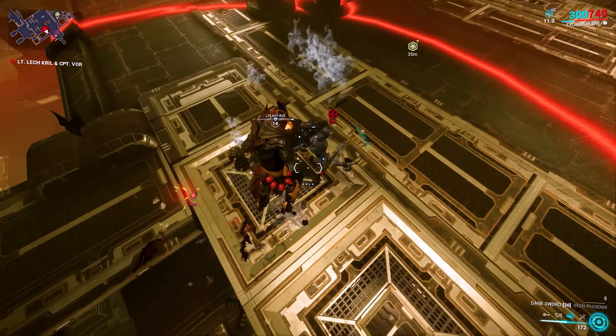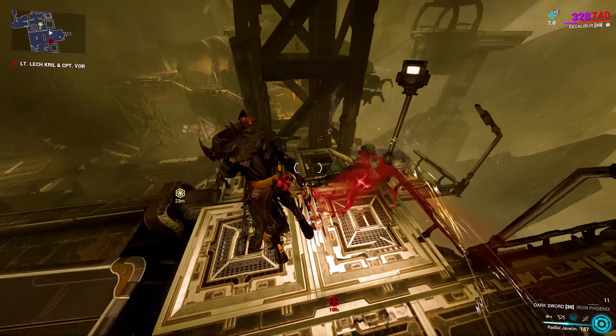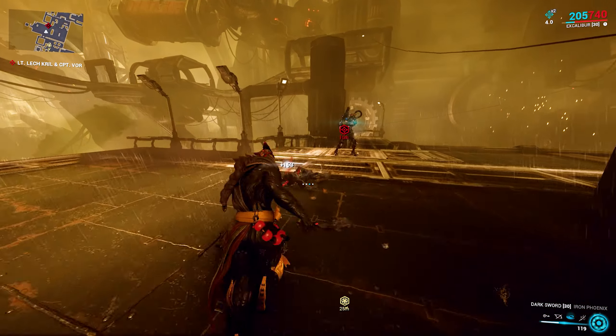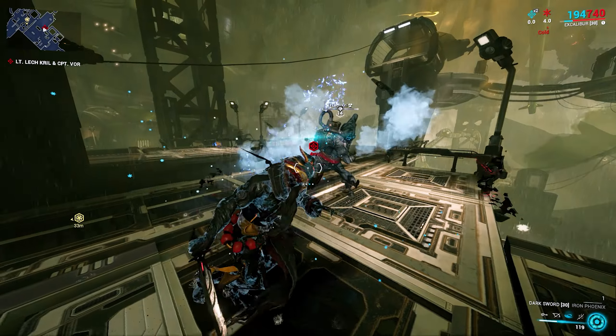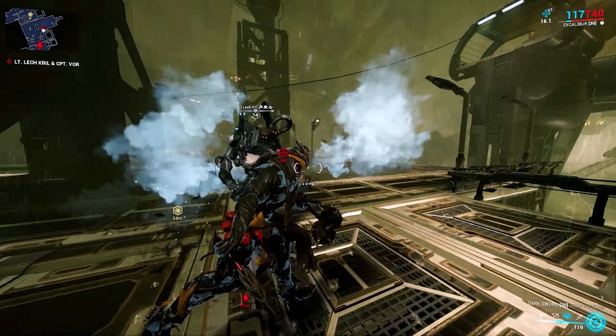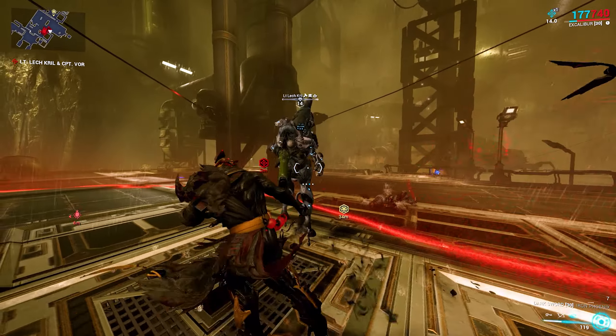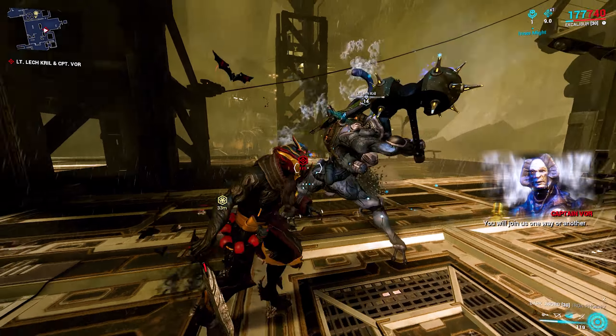When his power pack glows orange, you want to bait his melee attack again so that he does his ground slam, freezes up and becomes vulnerable to damage. You'll have to take down his shield, after which you can only do a bit of damage to his health. You want to repeat this process 4 times, and the fastest way to do this is by staying within melee range as much as possible.